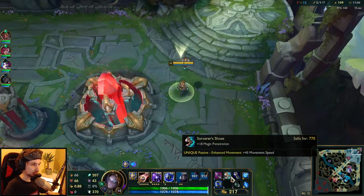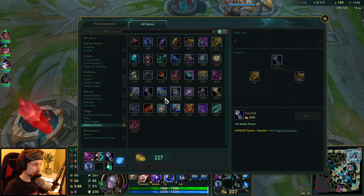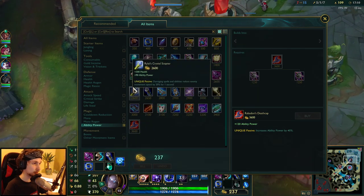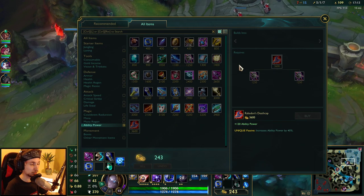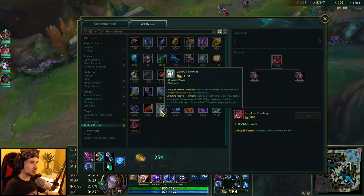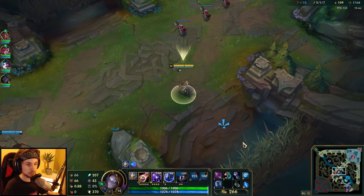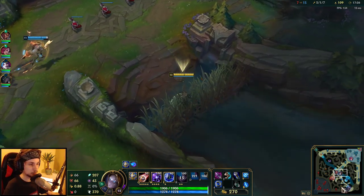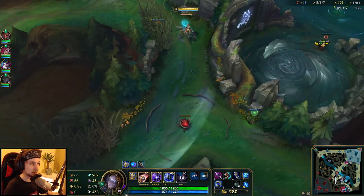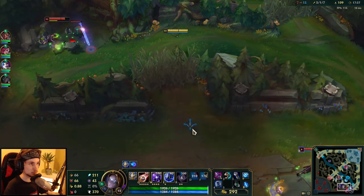After buying Rod of Ages, boots, and Void Staff, I usually buy Rabadon's Deathcap as the next item. Eventually I always buy Zhonya's because Zhonya's is always useful regardless of the game. For the last item I really like to build Luden's Stormstorm — it's not something many people buy, but we are kind of playing a tanky but also max-damage Orianna with this build. That's why I like to combine those together.